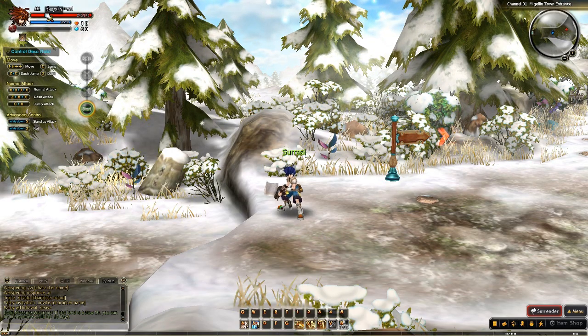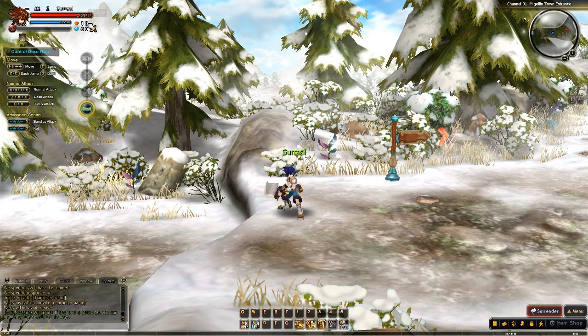On the top left, we have a standard display feature. It states your level, your name, your character, health pool, and mana pool.